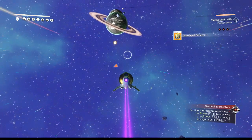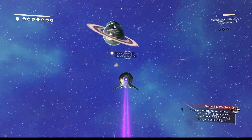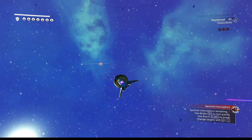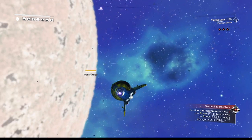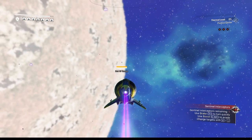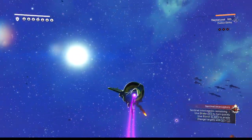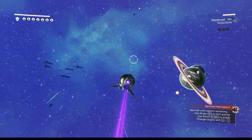I actually want to make some progress away from the planet as we fight, so we're not fighting too close to the atmosphere. So we'll back away as the sky approaches. There we go — took him down. That should be that wave done.